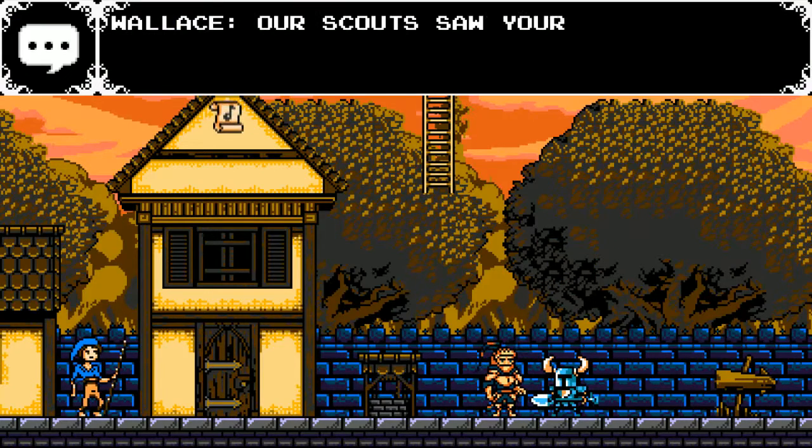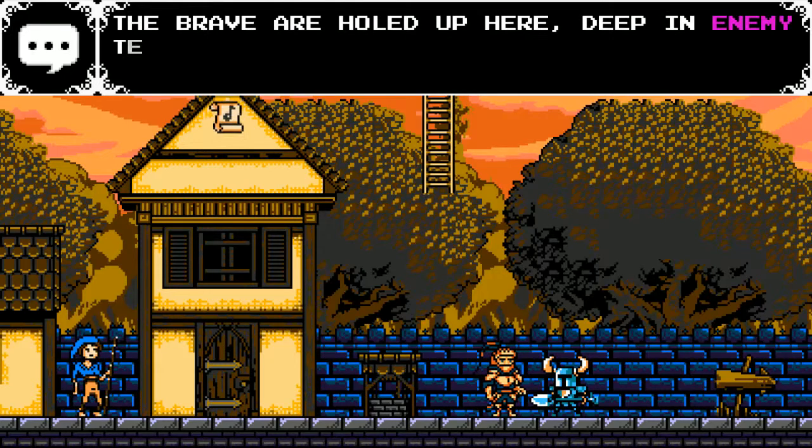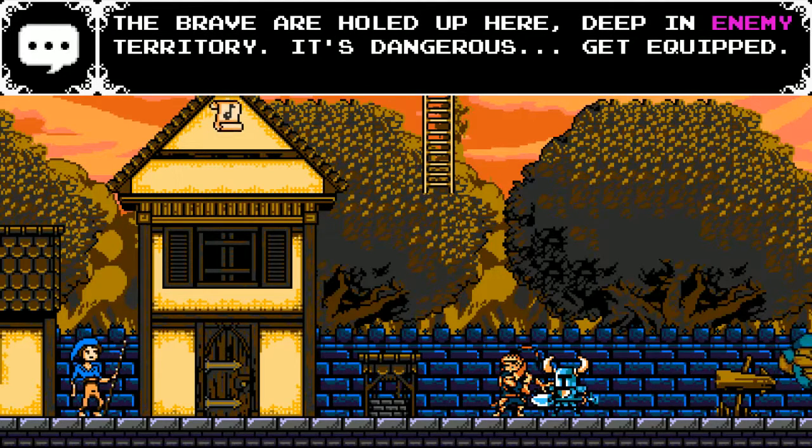Hello. Our scouts saw your approach, and we know of your quests. This is the Armor Outpost. The brave are holed up here, deep in enemy territory. It's dangerous — get equipped.